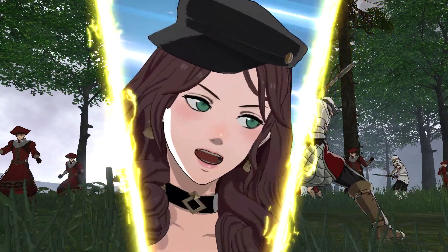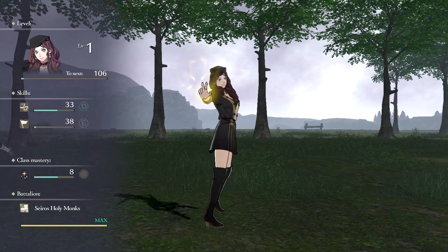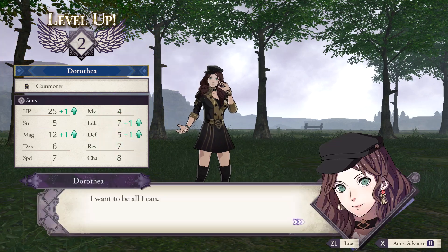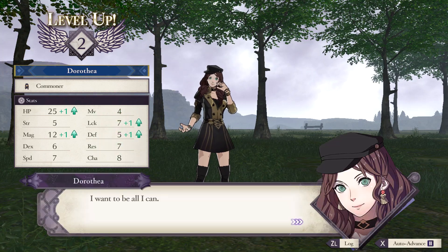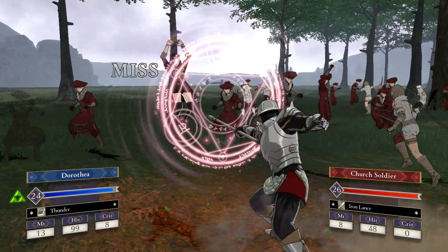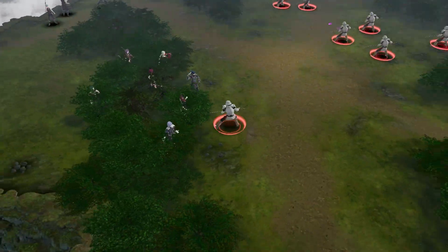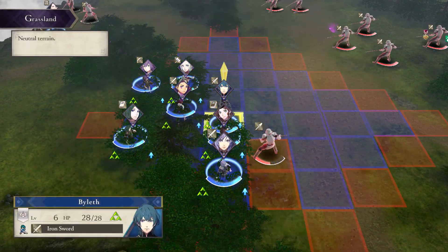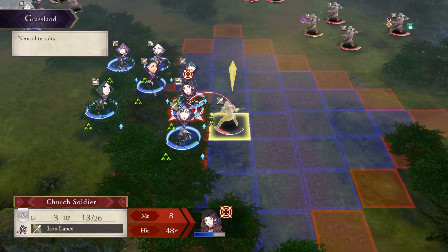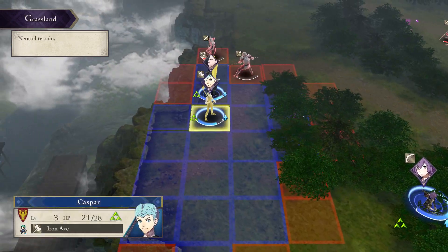This is going to hurt — okay, ooh, a crit! And that was sweet. Whenever you see their face appear on the screen like that and hear them say a special battle quote, that's whenever they get a crit. I'm trying to remember — does crits do twice or three times the damage? Either way, it's almost guaranteed to kill somebody or severely weaken them. Just be warned, the enemy can crit you too, and when they do it is not a fun time.